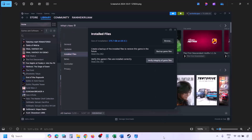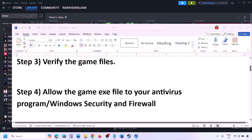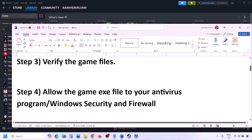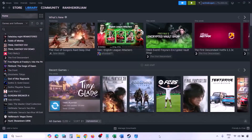The next step is to allow the game exe file in your antivirus program. If you have a third-party antivirus like Avast, Norton, Bitdefender, or McAfee, make sure to allow the game exe file. If you're using Windows Security, allow the game exe file in Windows Security.